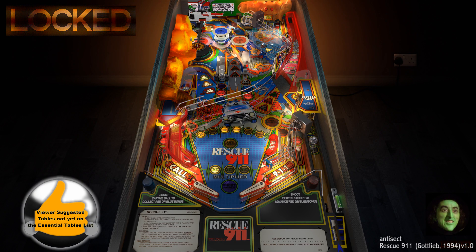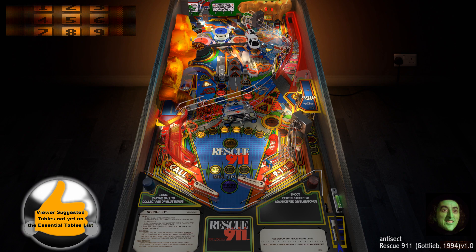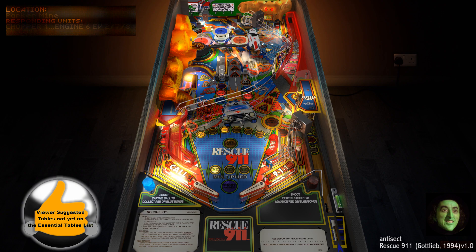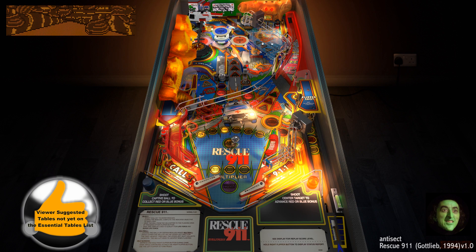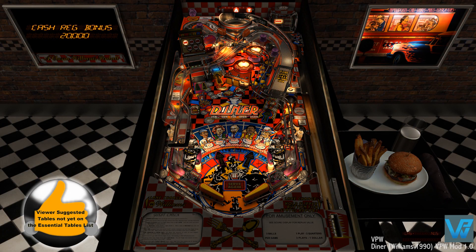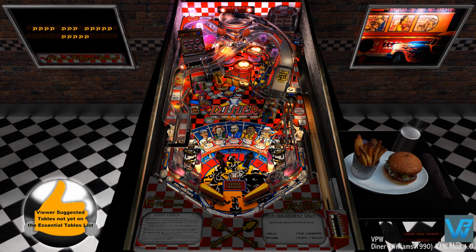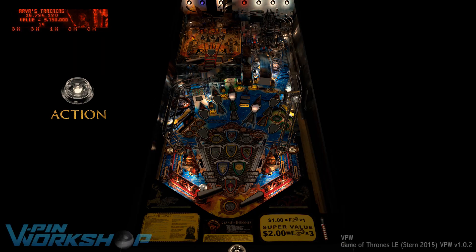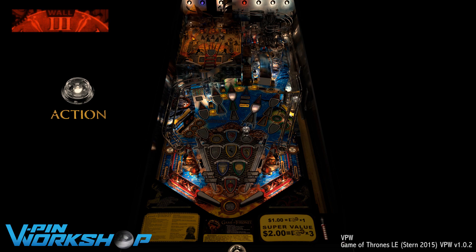Martinorek 2189 suggested Rescue 911, which was one of my first VPX tables, and I have always liked it. The best version of this table is version 1.0 by Antisek, which is available on VP forums. Both VPW's Diner Williams 1990 VPW Mod 1.0 and Taxi, Taxi are great tables. Ironically, that was my best Pinbot impersonation with text-to-speech — check them out. Dead Flip turned me on to Game of Thrones, and it is looking pretty promising also.